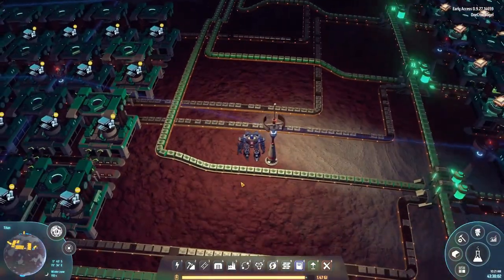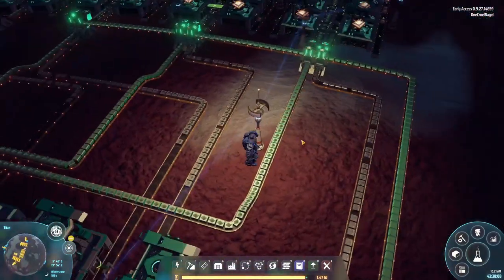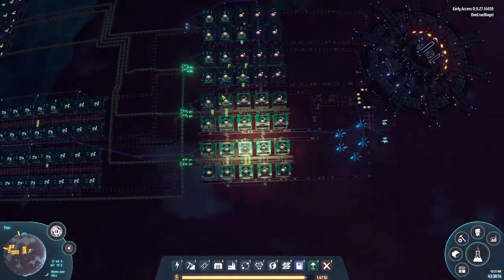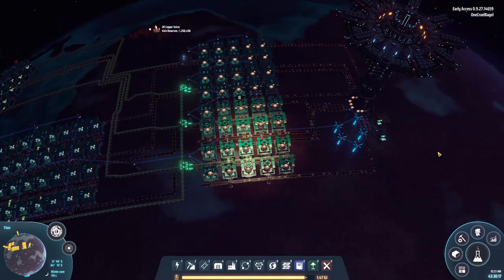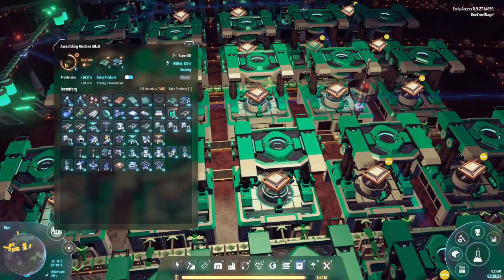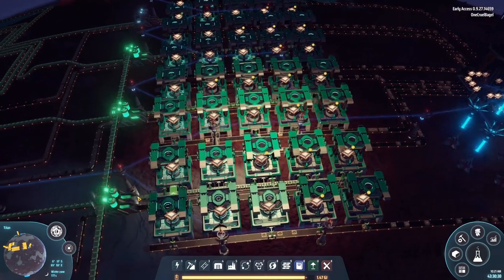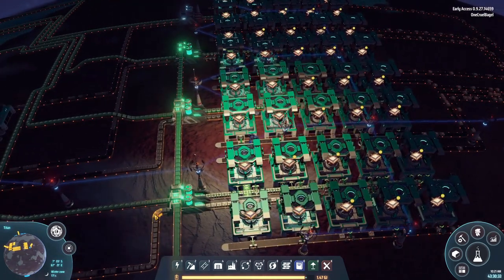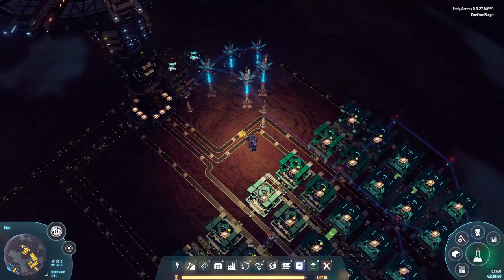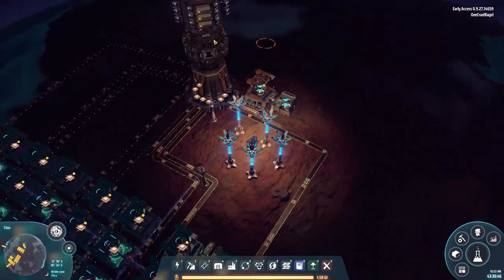These belts would, in theory, be full of electronic components and electronic circuits. Those are then brought over to the processor assembly area. I deliberately didn't double these up because doing the full length with processors would take quite a lot of space, so I decided to go wide rather than long. The recipe for a processor is two components and two circuits to one processor, so we're only getting half a belt out on the other side. I just shoved it all straight into the tower and called that done.